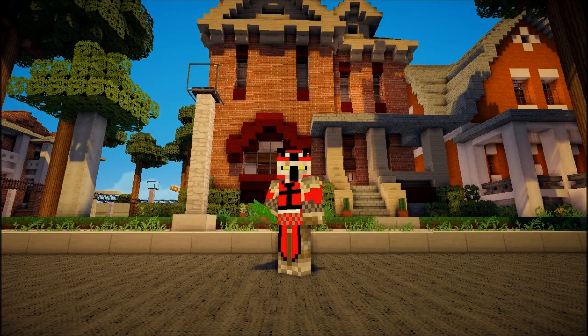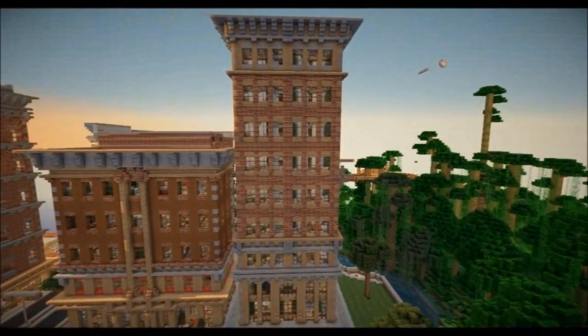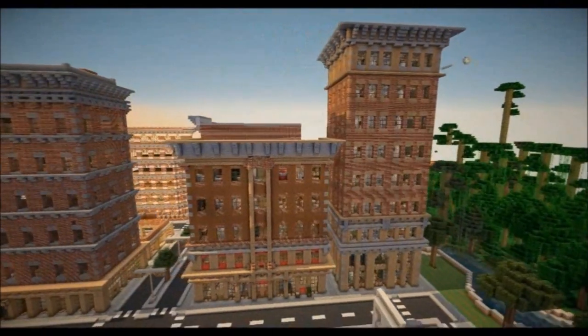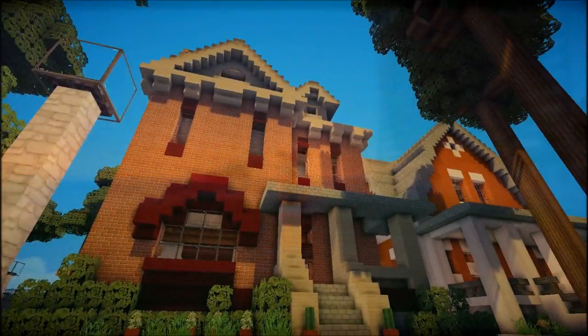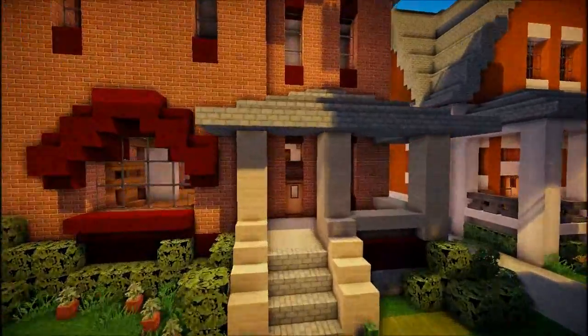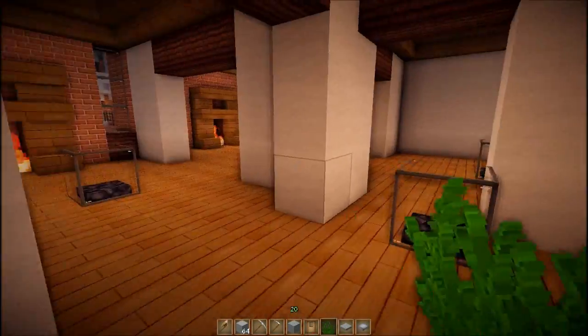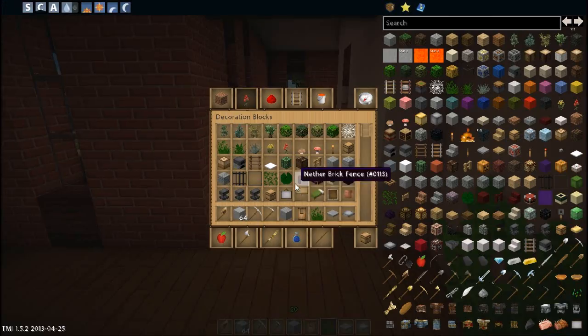Yo guys, what's going on? This is Shiftmaster. Welcome to part 6 of Let's Build Victorian House. Stay tuned. Alright guys, welcome back. In this episode, we're going to be focusing on furnishing the first floor of the house. Without further ado, I'm actually going to start with the kitchen.